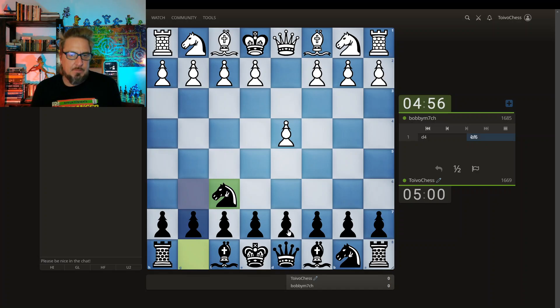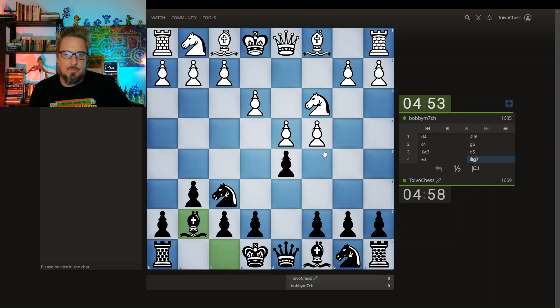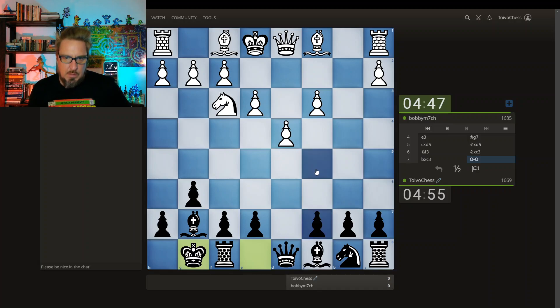It's either going to be a Grunfeld or like a King's Indian setup. I prefer Grunfeld. Queen moving here. Pre-moving here. Knight takes, queen takes. Pre-moving here, pre-moving here. I'm going to chip, chip, chip away at the center.